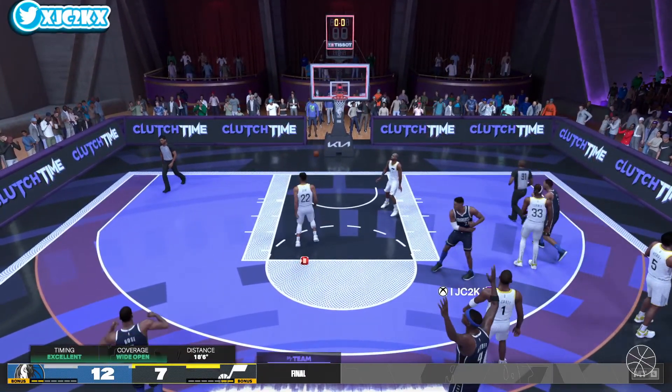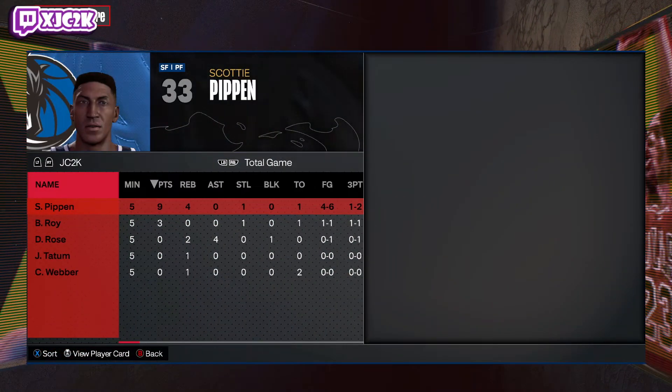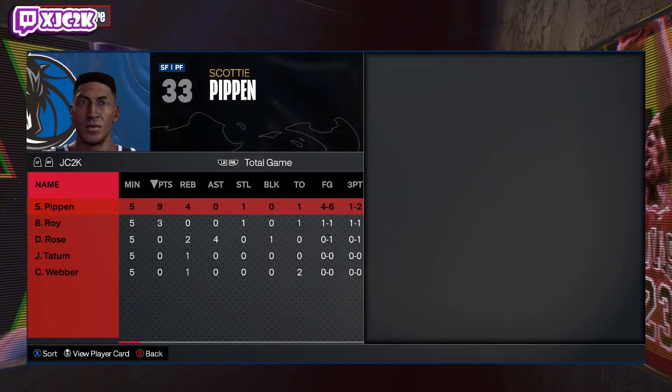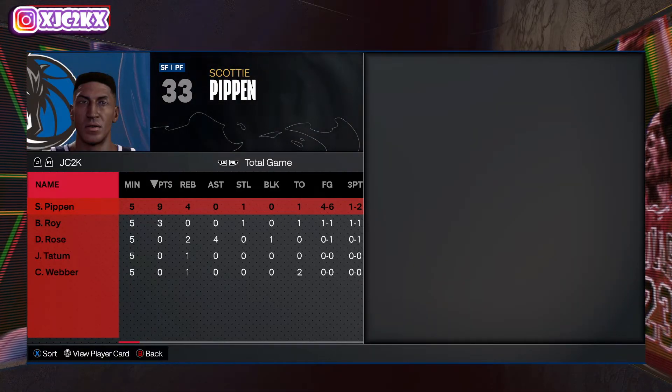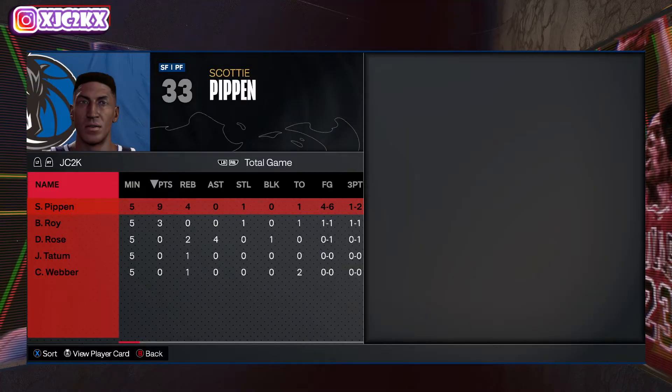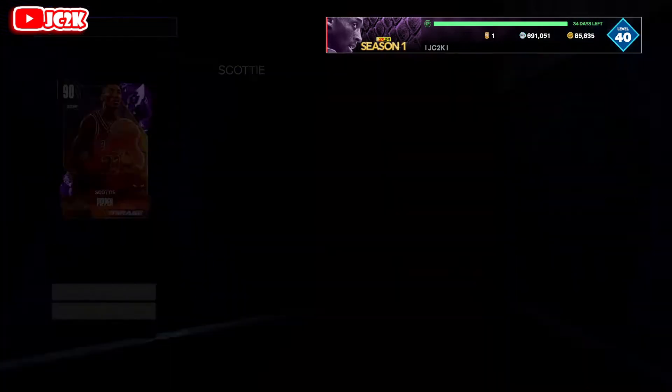One more steal for the culture — he had nine points, four rebounds, one steal, almost hit that last shot as well. I like this card, he's really nice. Best small forward in the game for sure right now because of how good he is defensively. Let's hop back to the main menu and review: Scottie Pippen is the best three in the game because of his defense and he's got a nice release, making him a really good catch-and-shoot player.